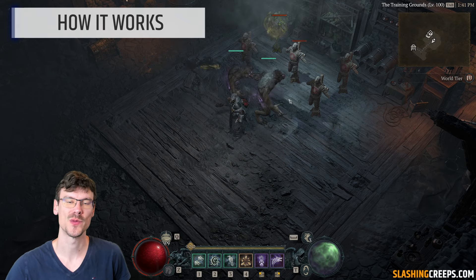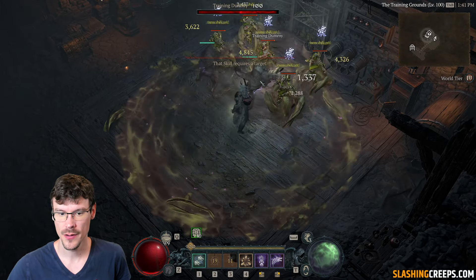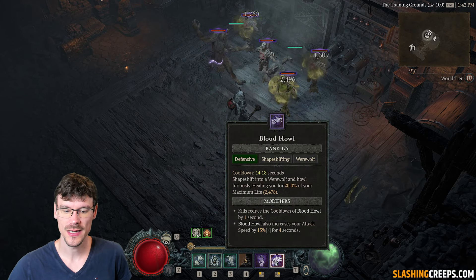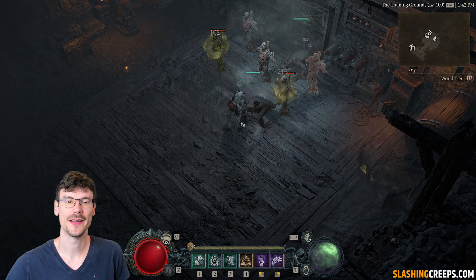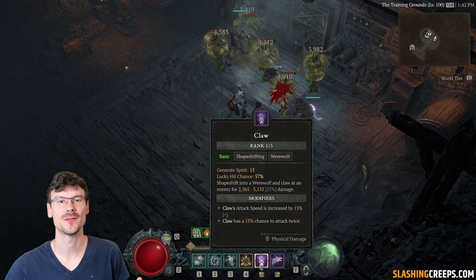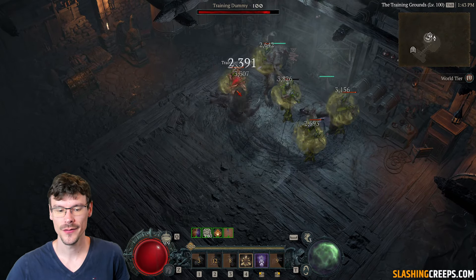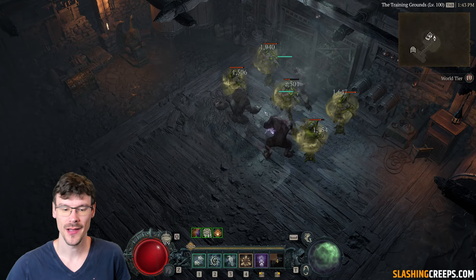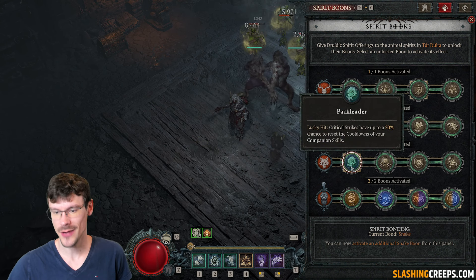You play with poison creeper and ravens. When you cast them, they will attack on the target area, except for the creeper which stays around you. You also have the Grizzly Rage bulwark to be unstoppable, and Blood Howl which will increase your attack speed and also the attack speed for your minions. You want some attack speed in order to use your claw and have a chance to reset your companion skills. When your minions are on cooldown, you do basic attacks to reset the cooldown of your skills, and you start over.